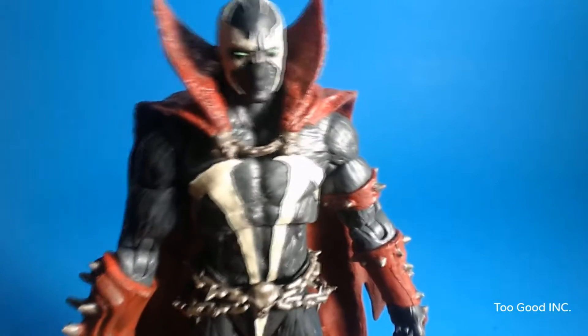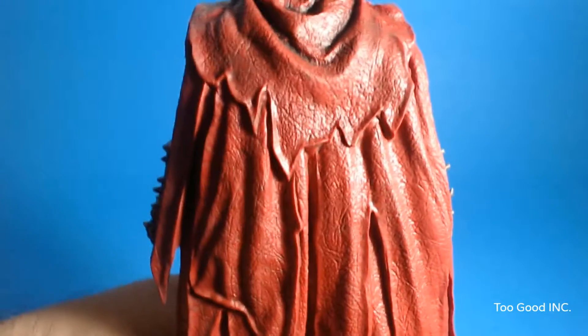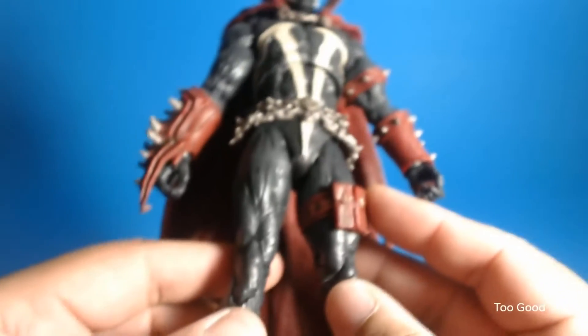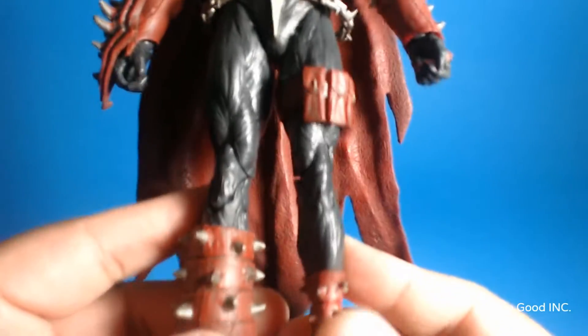Looking at the paint and decal applications: the eyes have that green glow effect around there, the cape looks textured all the way around. It's a bright red cape — you can see all the little marks and stuff, it kind of looks like the cape is alive. It's more of a blood red in person. The spikes look good on the left arm. The belt looks good with the chains on there, and he's got a little neck chain with two skulls. The paint looks a little sloppy around the cod piece area, and the pouches look good — of course, it was the 90's.